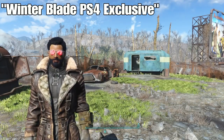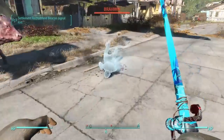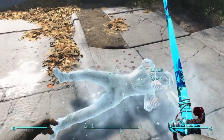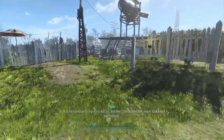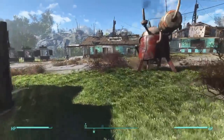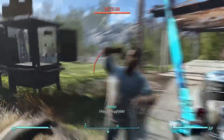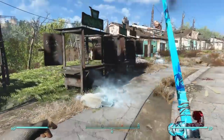Next up we have the Winter Blade PS4 Exclusive by Scientist 7-Eleven. You can find it in the basement of Jamaica Plain. This weapon is a sword that does cryo damage — it instantly goes into effect and pretty much works on anything. It freezes people instantly; it looks really, really cool with the blue on it. You can turn things into a frozen statue just by hitting them, and sometimes send them spinning. Definitely check this one out — I'd really recommend it for a melee playthrough.